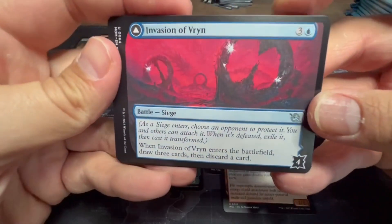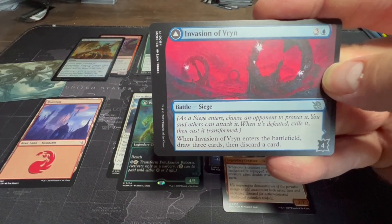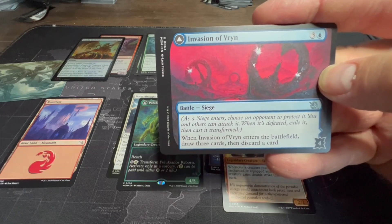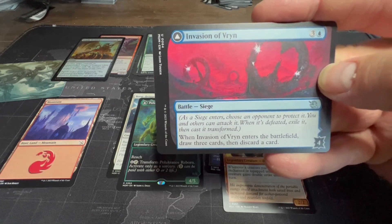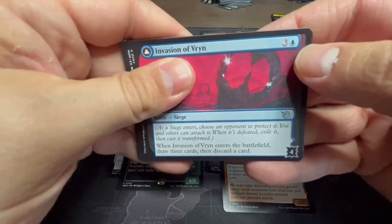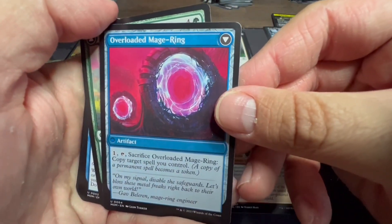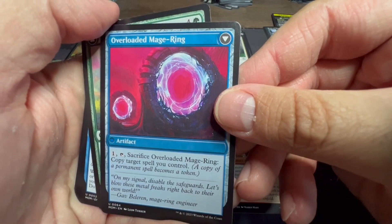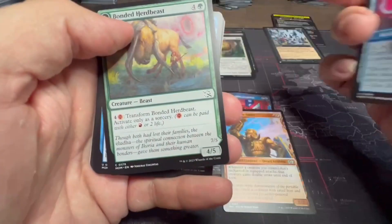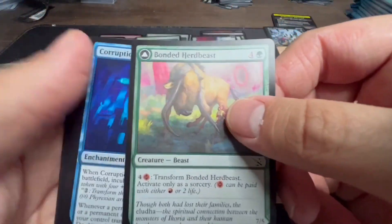We have a Battle: Invasion of Vryn — I think that's where Jace is from. There's a flip card from Magic Origins, Jace, Vryn's Prodigy, so I think this is right. When it enters the battlefield, draw three then discard a card for blue and three, and it flips into Overloaded Maindrive: pay one and tap to sack it, copy target spell you control. That's okay, I guess — I'm not super excited about that.